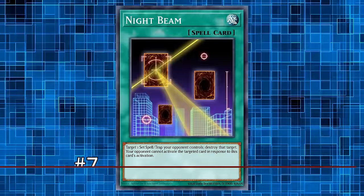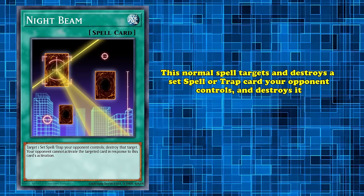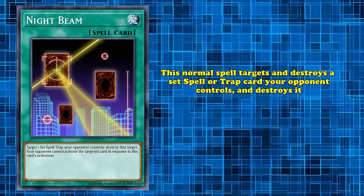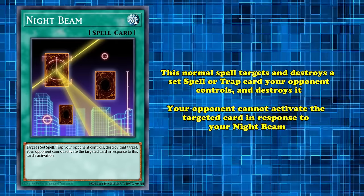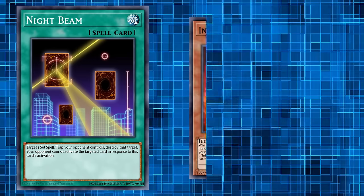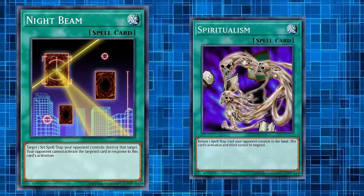And at number 7, we've got Nightbeam. This normal spell targets and destroys a set spell or trap card your opponent controls. While this would seem extremely underwhelming, its second effect is what matters the most: your opponent cannot activate the targeted card in response to your Nightbeam. This might seem unimportant, but it's far from that. The card immediately saw play in Infernity boards as an easy way to remove Infernity Barrier, though less impactful than the underrated tech of Spiritualism.